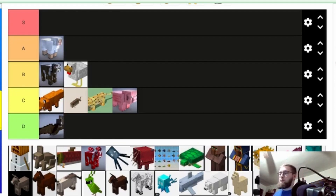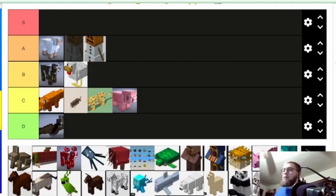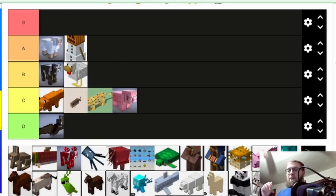Snow golems — I think snow golems are really creative mobs. This one's good. It throws snowballs at enemy mobs, and it's also an easy way to collect snow. I think snow is a pretty decent building block — another building-block mob.